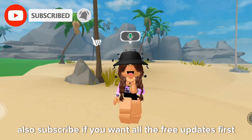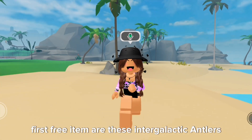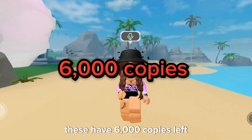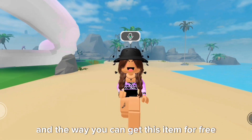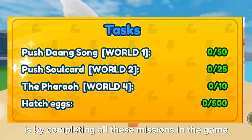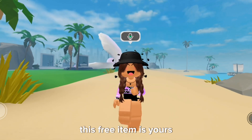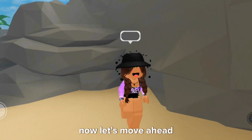The first free item is the Intergalactic Antlers. These have 6,000 copies left, and the way you can get this item for free is by completing all these missions in the game Anime Energy Clash Simulator. Once you do that, this free item is yours.